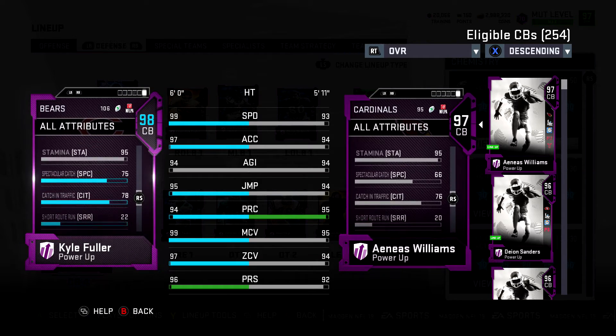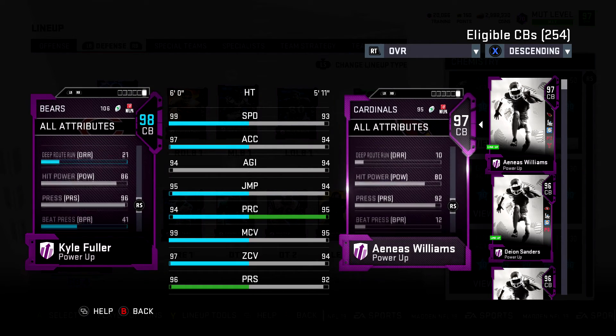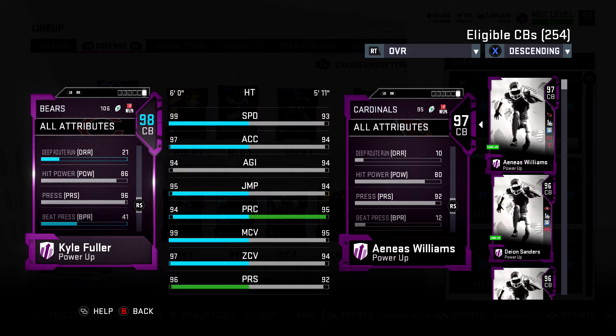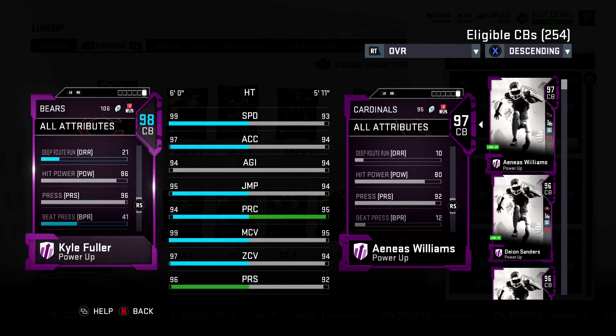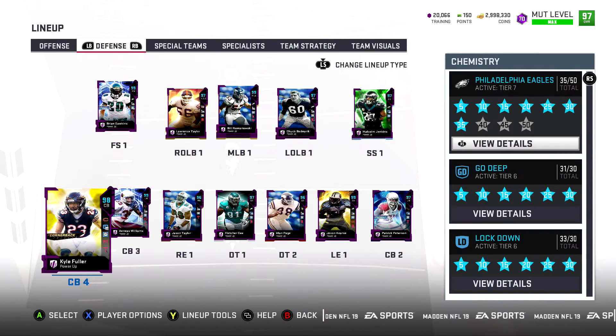A hidden stat most of you probably already know about by now, but if you don't — 86 hit power. That's the highest hit power for a corner in the game, and what's crazy is he is only my cornerback number four. You guys are about to see some of the craziest cards in Madden 19 Ultimate Team. Hope you enjoy it, hit the like and subscribe button, let's get into it.